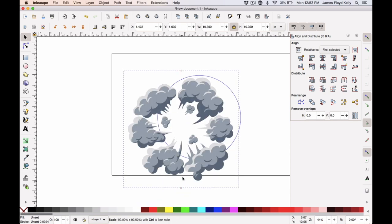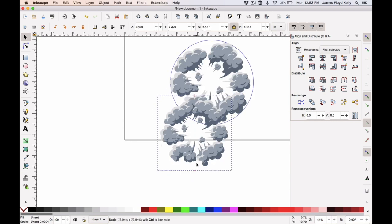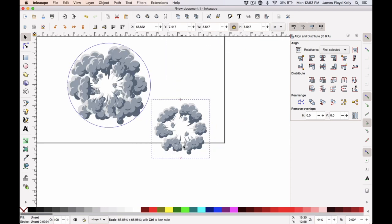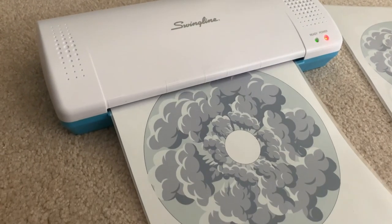I saved it as a PDF and took it to the print shop to get color copies made, then laminated it. I will make this PDF image of the steam available in the description below — you can download it and go print it out yourself in color, laminate it if you like, and you'll have a steam plume.